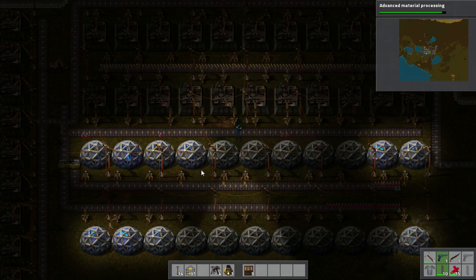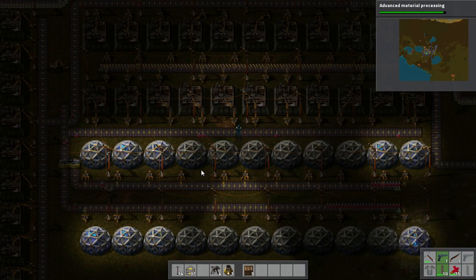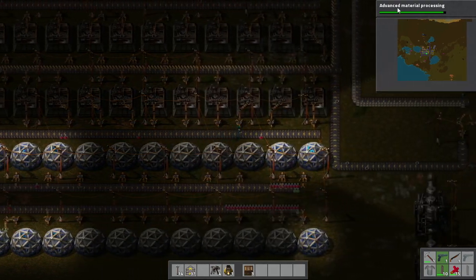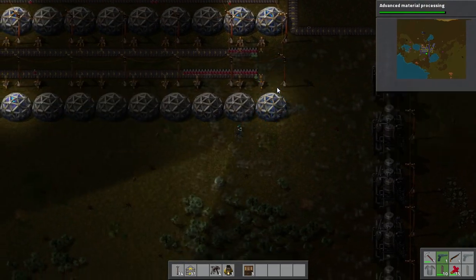We don't seem to be backlogging that badly on red. I was actually expecting to be backlogging on red worse. And what — this setup is working. I'm just about to finish the advanced material processing. And my question is what tech are we going to run afterwards? I don't know, I haven't thought that far ahead.